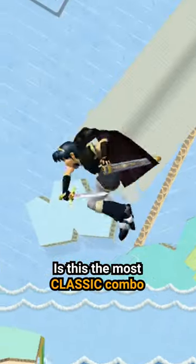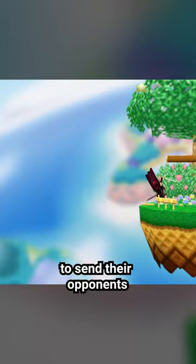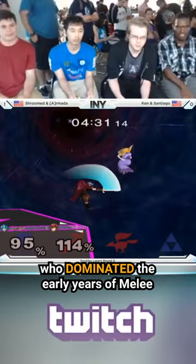Is this the most classic combo in all of Melee? The Ken combo is specific to the character Marth, when Marth links a forward air into a big fat down air to send their opponent straight to the Shadow Red. The combo got its name from the king of Smash, Ken, who dominated the early years of Melee.